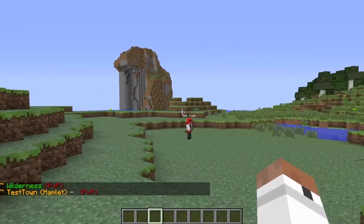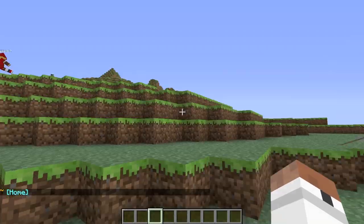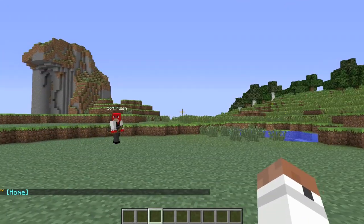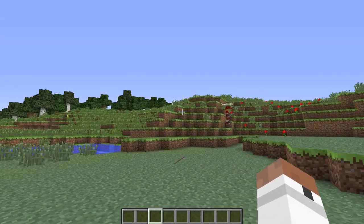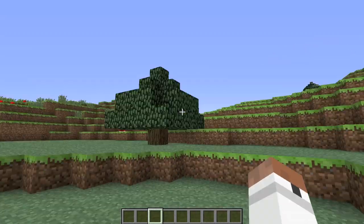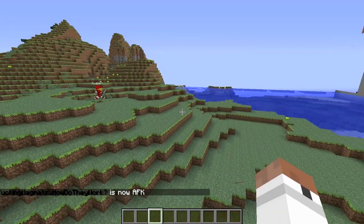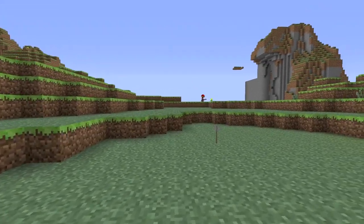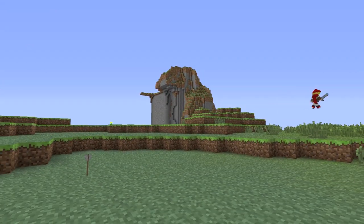Make a town with your friends and not just yourself, because with one person you're limited to only ten claims which isn't a big area, and you don't have to pay all the upkeep alone. Keep in mind that outside of a town it's full PVP — player killing and griefing are now allowed, although griefing random places is still looked down upon.